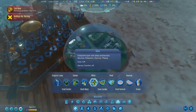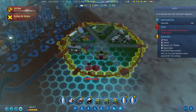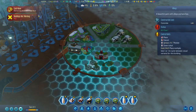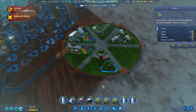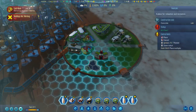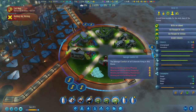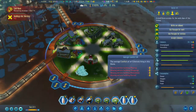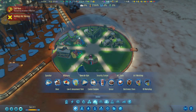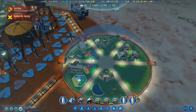We have an easy solution for that — let's build... there's already a garden there, so let's put a fountain instead. Who doesn't love a nice fountain? So we'll put this one here to give them a bit more relaxation. And they also need a playground — an extra one. There we go.